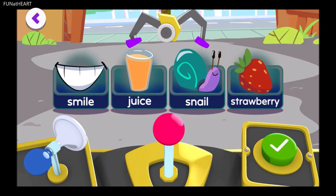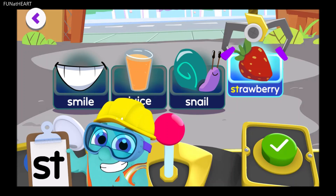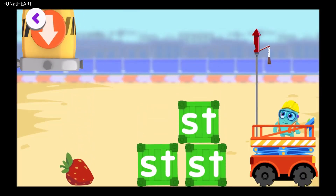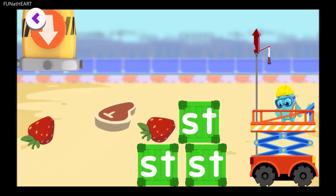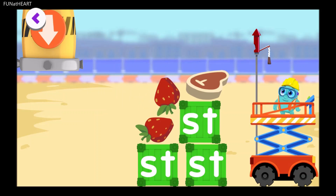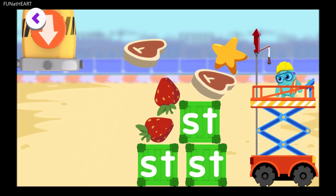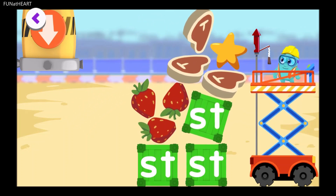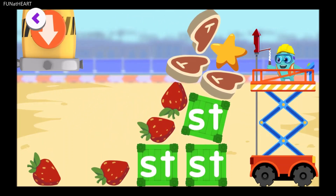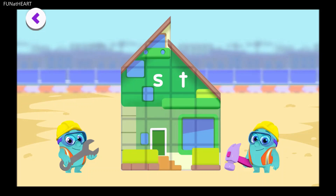Pick the toy that starts with the sound ST. Strawberry! Way to go! Now build another building with ST. Steak! Strawberry! Star! Steak! Strawberry! Steak! Strawberry! Now tap to have the Noggins finish it up! Another stupendous building for us to knock over together!